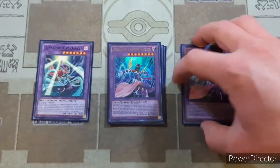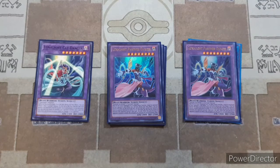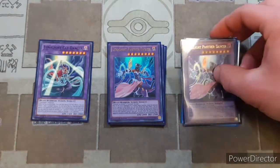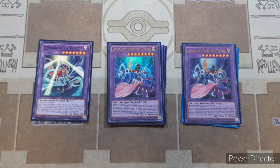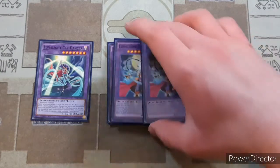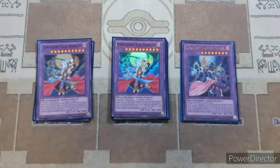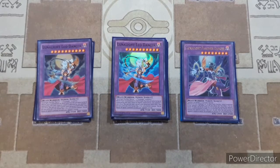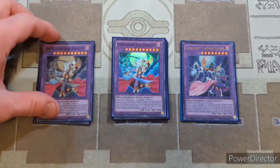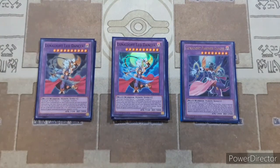Then we have our two copies of Panther Dancer. This card cannot be destroyed by card effects, and when your opponent has a full field of monsters, you can activate its effect so it can attack all of your opponent's monsters twice each — really insane. Then we have our two copies of Leo Dancer. Once Leo Dancer destroys one of your opponent's monsters by battle, it can destroy all other special summoned monsters your opponent controls, letting you get in another punch for 3,500 attack since it can attack twice per battle phase.